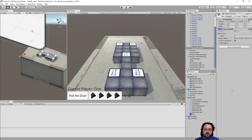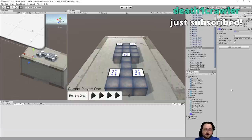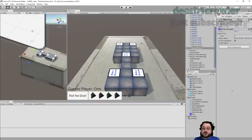Every turn, it just evaluates the board, rolls the dice, re-evaluates the board, and figures out what are all the pieces it can move. It's going to try to weight the quality of each move and then make the appropriate one. And that's about it. For this board game, that's all we need.